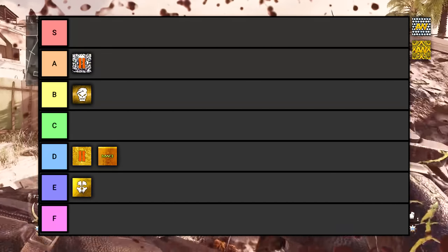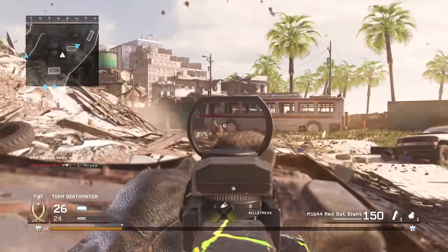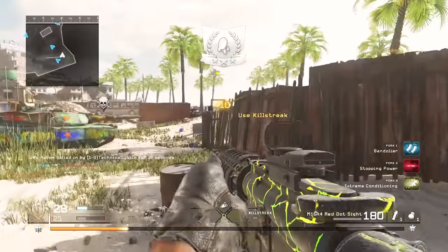Call of Duty Ghosts only has one mastery camo and I'm throwing it right into E tier. Yes, it's a gold camo, but it looks super dull in game and isn't appealing visually whatsoever.